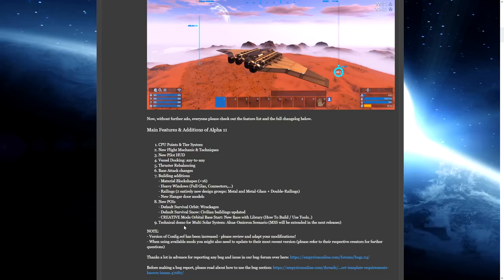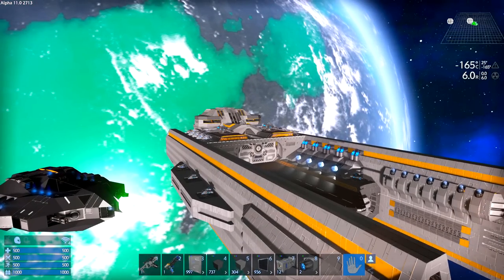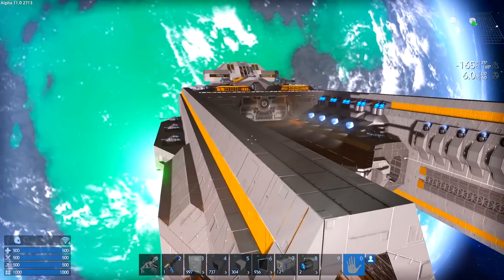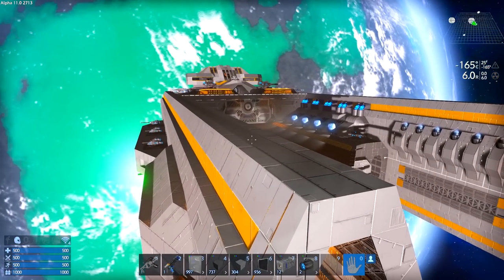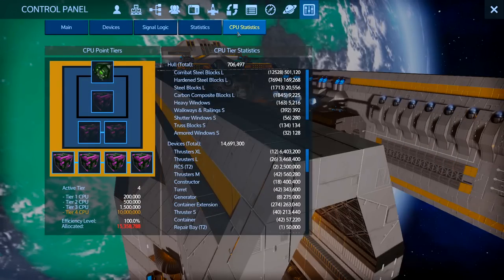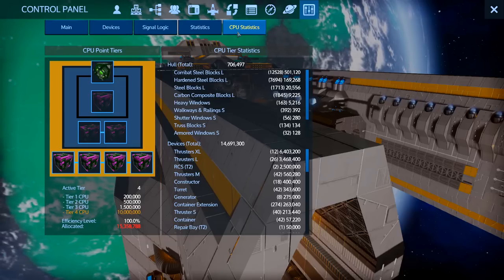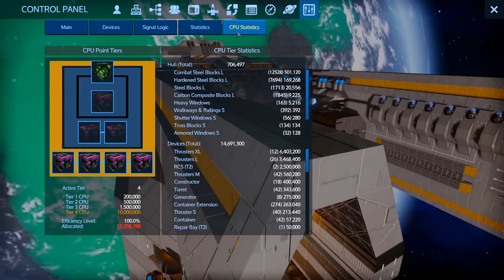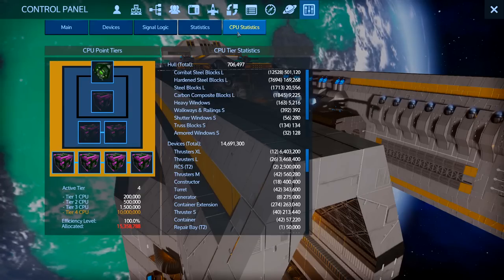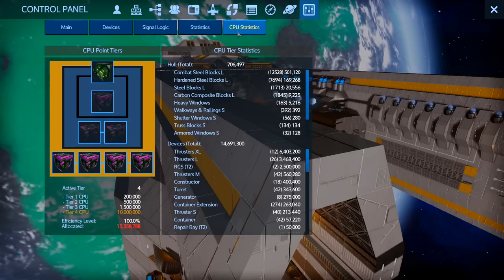First, the new CPU tier system. If you haven't seen my 10.6 patch notes video, here's a quick summary: it's a four-tier system that helps you better specialize your ships. It's a technique of trying to restrict the size and capability of different vessels, pushing designers and creators to think about what a ship is supposed to do primarily, rather than shoving every bit of tech the game has into a single piece of hardware. The CPU numbers have gone through a few changes.